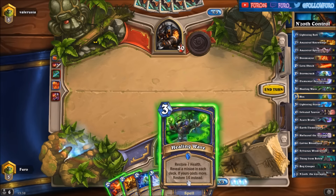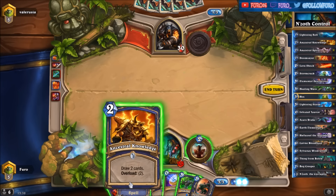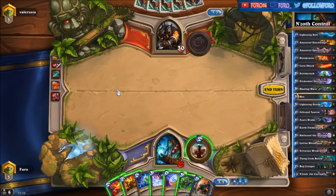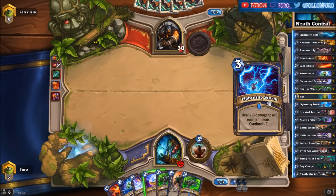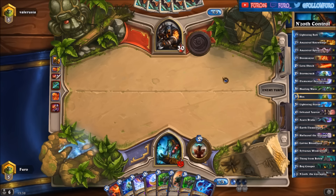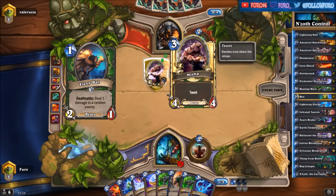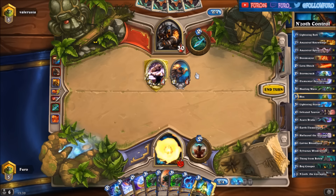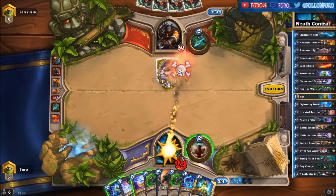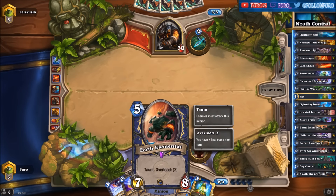We could use the Healing Wave already to heal, or we could draw 2 more cards and then play the Lava Shock next turn. Drawing 2 more cards gives us another Healing Wave and also a Lightning Storm. The Animal Companion brings them the Misha, and they're also playing the Flare Bat. With the Lava Shock we're killing the Bat, then we have the Stormcrack to kill the Misha. With the coin in hand we can still play the Earth Elemental on turn 5.